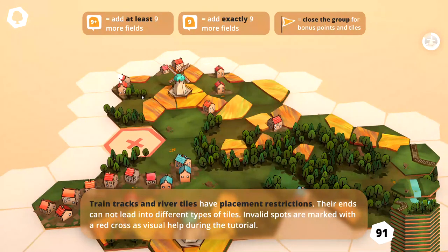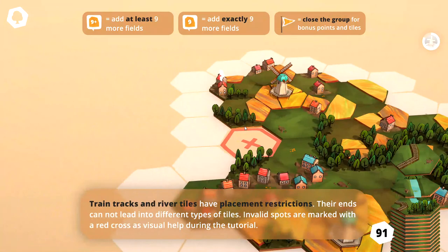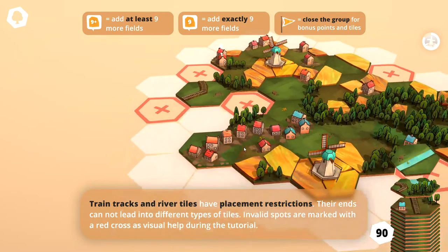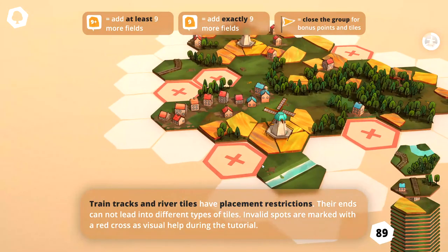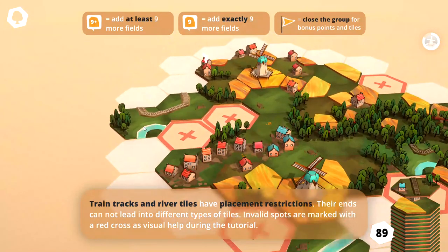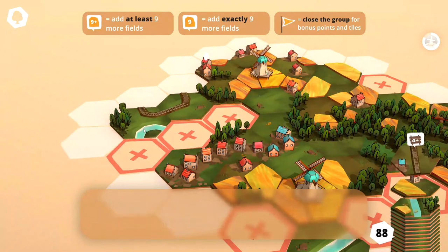Train tracks and river tiles have placement restrictions. Their ends cannot lead into different types of tiles. Invalid spots are marked with a red cross — you can see that red cross right here to help visualize during the tutorial. So let's go ahead and put our train track here and we'll put the river here. And now we've got a tile with both. We'll connect our train track like that.